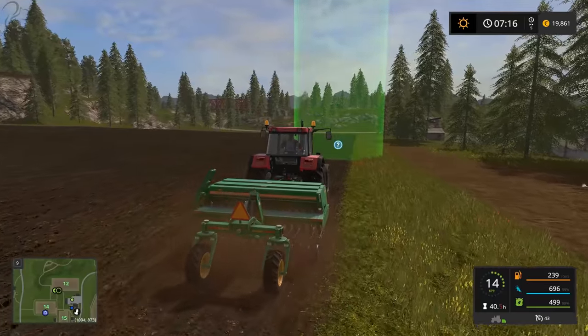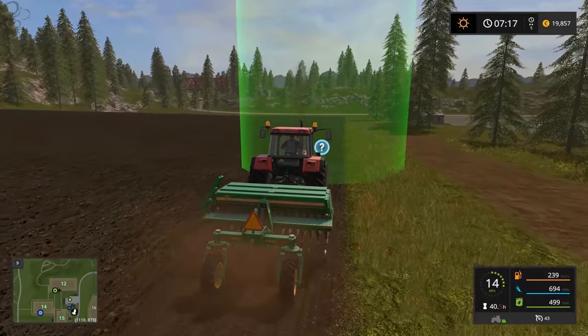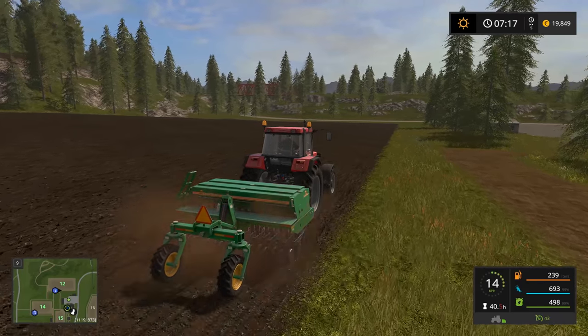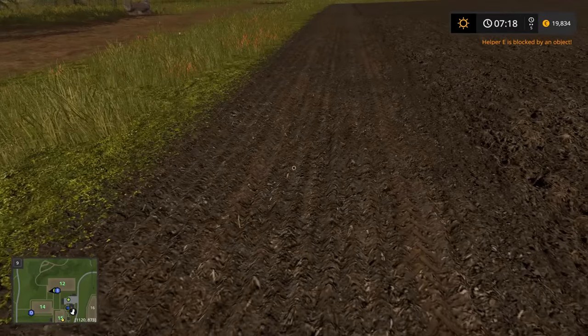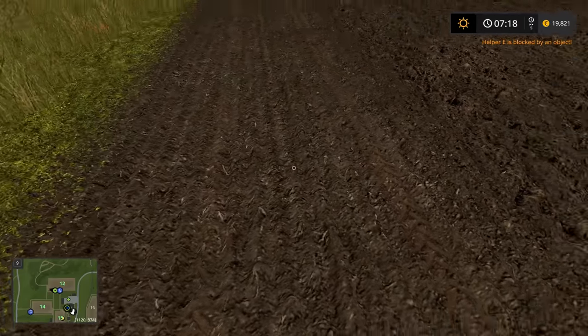It's probably going to say you can hire a worker if you want to. It just says Tab to next vehicle — so we'll press H, then exit and leave him on his way. You can see the ground: there's not a massive amount of difference between the cultivated ground and the seeded ground, but it is smoother.